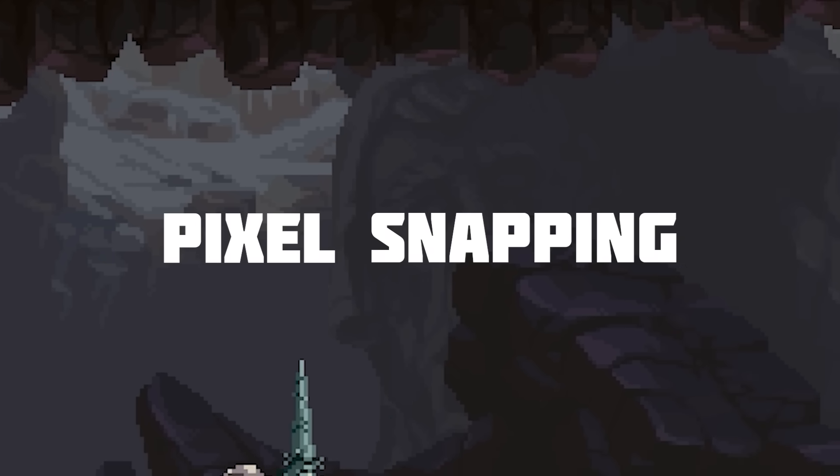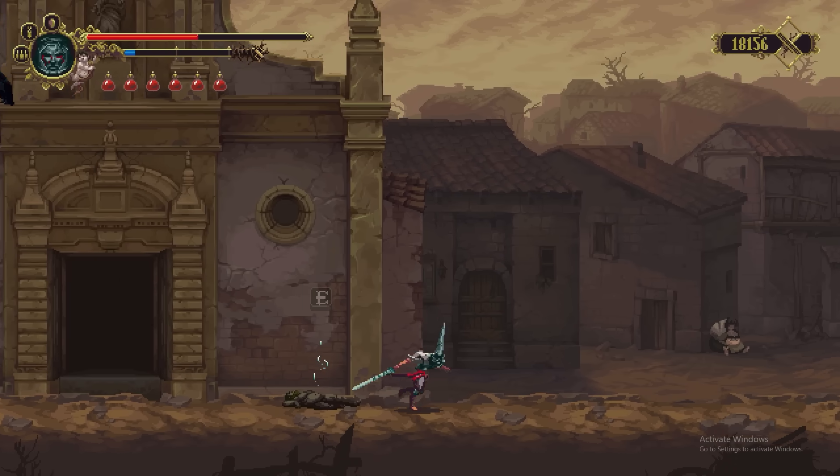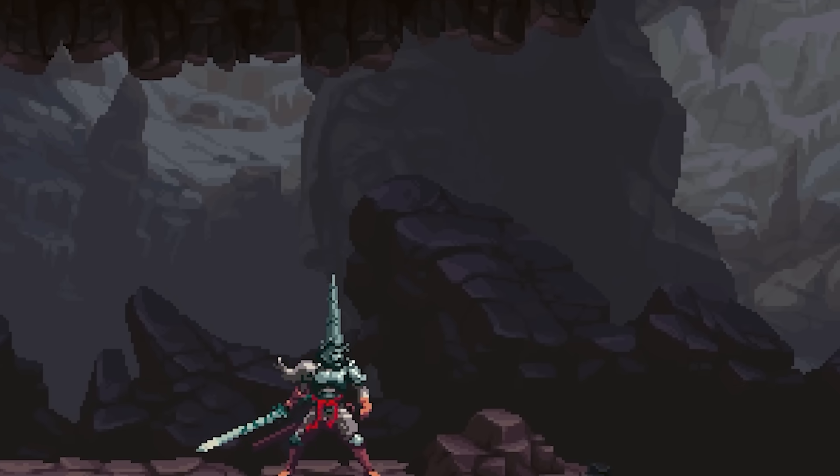This clunky pixel snapping, as I'm going to call it, isn't noticeable when standing still and is much less noticeable when running, but once your character starts to move or comes to a stop, you can see the textures grind to a halt.